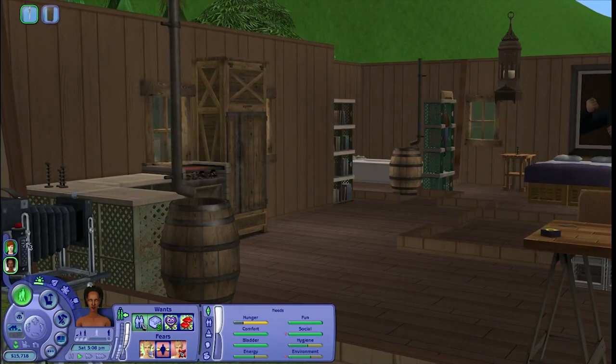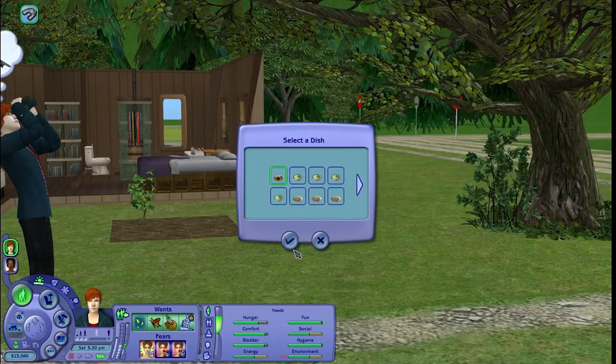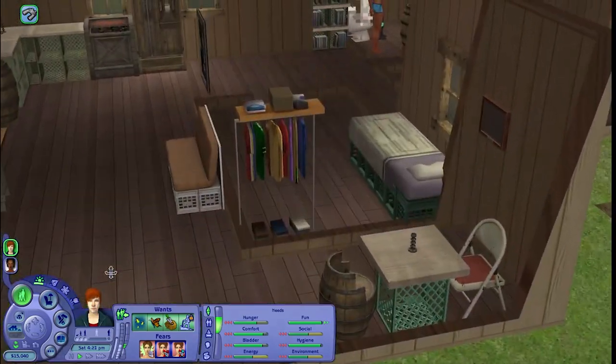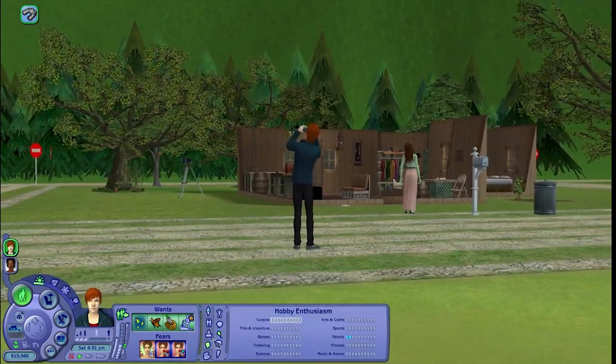I'm going to have her pay the bills and get some food before she does anything else. Are you going to actually be able to go hiking today, mister? That's all I want you to be able to do — I feel like it shouldn't be this difficult. Still at level two. Goodness, this is ridiculous.